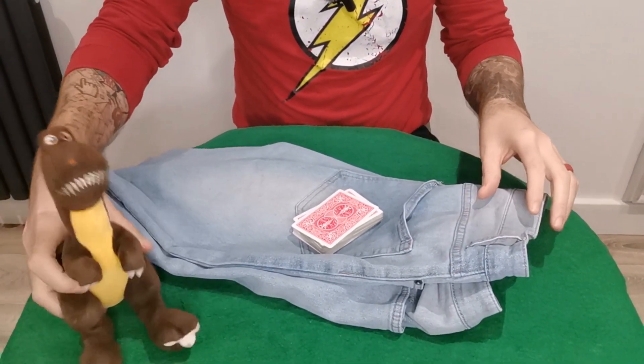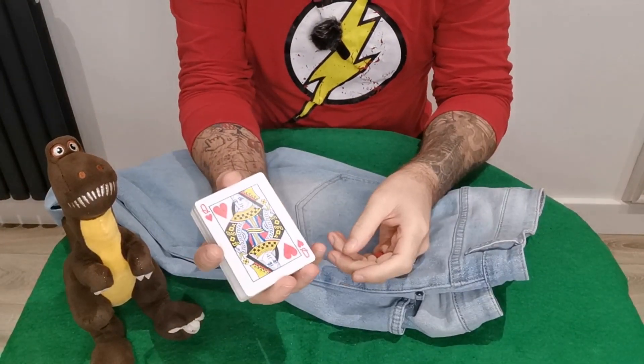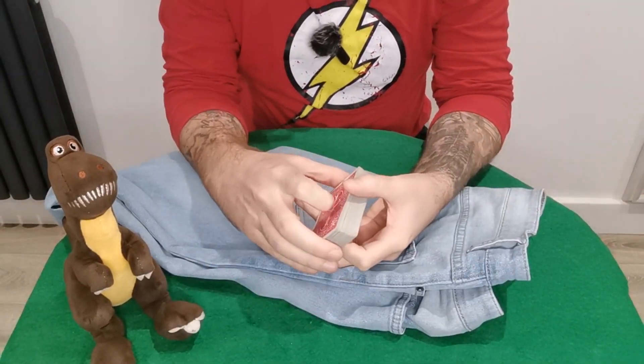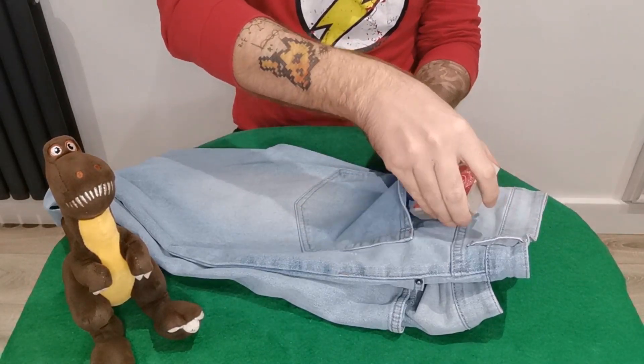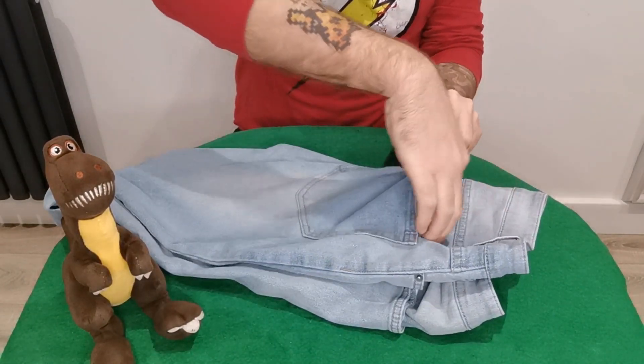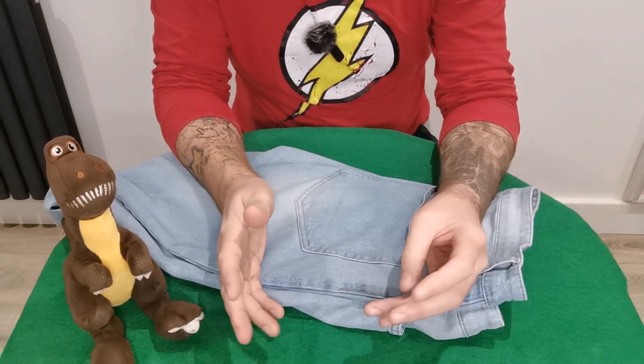What is up legends, Martin Legend and Theodore the Magic Mascot back with a really cool card tutorial. For today's trick, you need to know the bottom card of the deck. You can shuffle the cards as much as you want — just make sure you know the bottom card. Then put the cards in your pocket, making sure that card stays on the bottom.